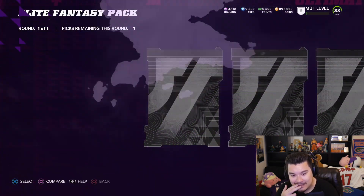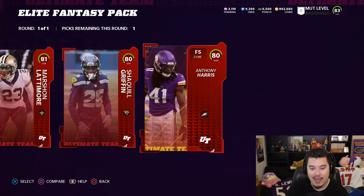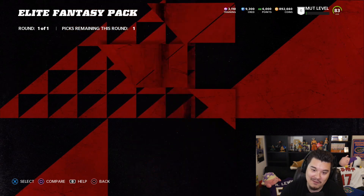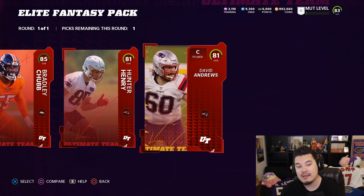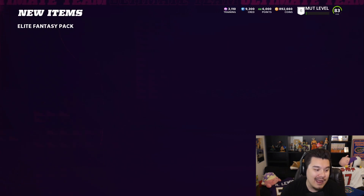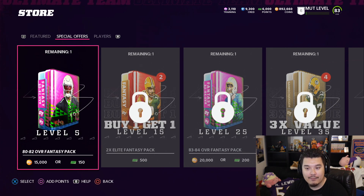Ending things off with the elite fantasy pack — wait, you get two elite fantasy packs right now? I'm in! Let's see what we get. This first one isn't great. One more elite fantasy pack — hopefully it's better than the first one. 85 overall — Bradley Chubb! Nice. And an 81 David Andrews. Bradley Chubb is the move — he's a 50k card. Great ending. Moral of the video: do not open the pro fantasy packs. If you're gonna spend money, just buy the elite fantasy packs — they're gonna be way better.